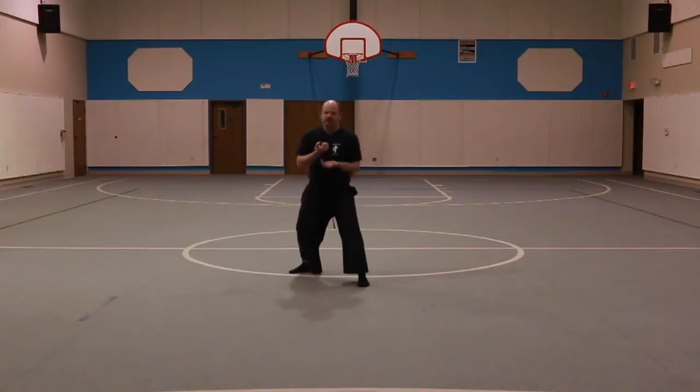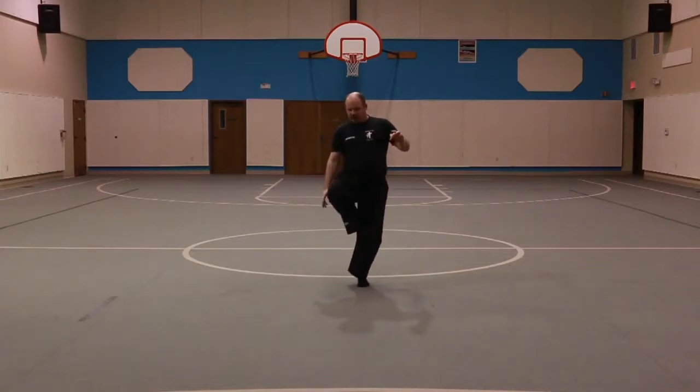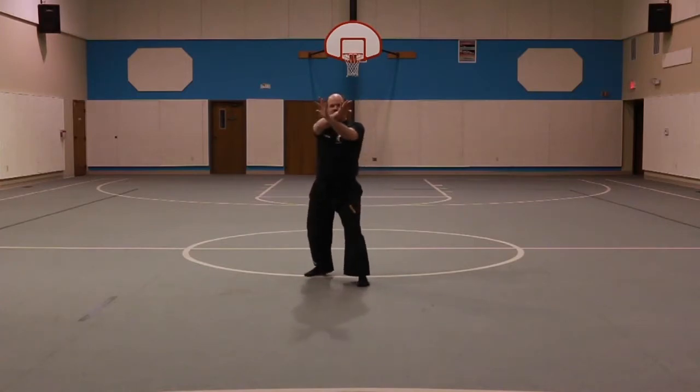All right, so get back on. Starts a step backwards into a front stance, followed by an open hand high axe block. You're going to do a twist kick — your foot comes up, toes pointed, kicking the guy in the IT bands on this side.